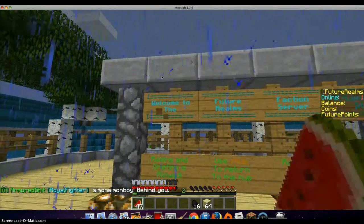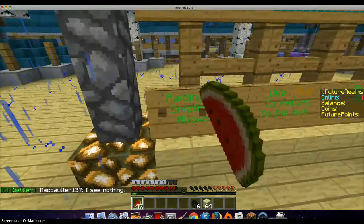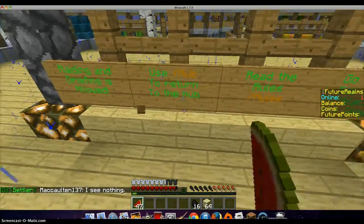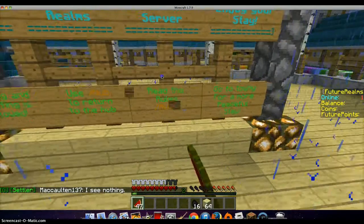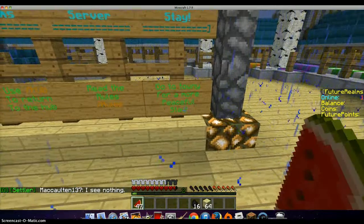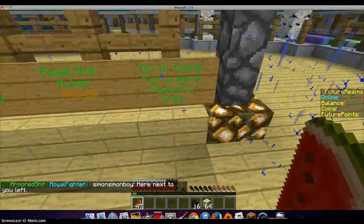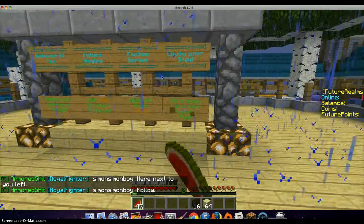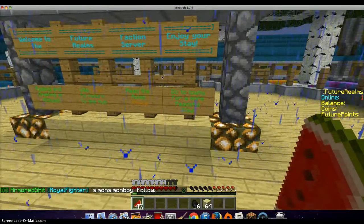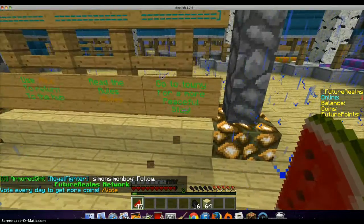Once you spawn, they will give you a greeting once in the Future Realms server. Enjoy this day — and raiding and griefing is allowed. Use the hub to return to the hub. Then rules, and go to Townie for a more peaceful experience. Townie is basically like Factions except you can't kill anybody — that's the one difference. In Factions you can kill people, there are mobs, and it's more dangerous and more fun. In Townie it's really more safe.